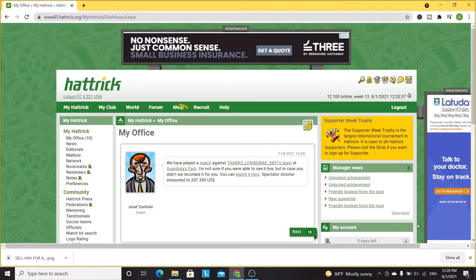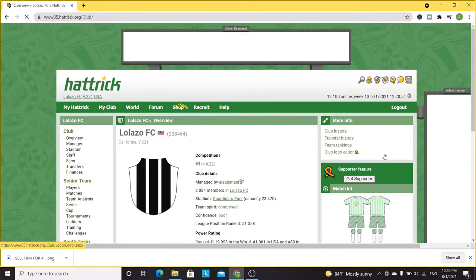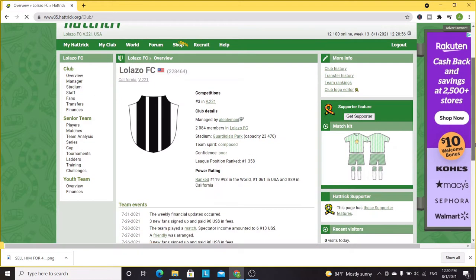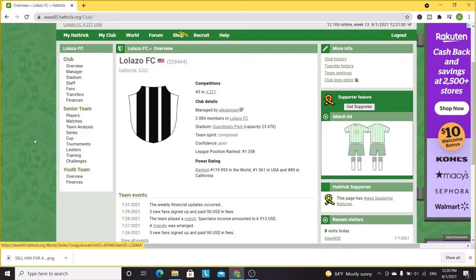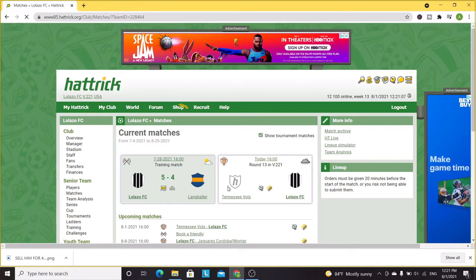Hello, good afternoon everyone. In this video we're going to be talking about setting up your lineup in order to get ready for a game. To do so we're going to head into my club and see which is the best lineup that I have, that I need to set up for my next game. To see the next games you need to click on matches and here you're going to be able to see the information. We're going to go through each and every step you need to take in order to create the best lineup possible.